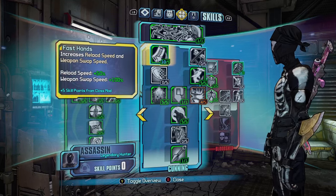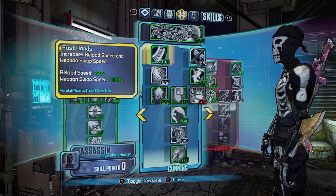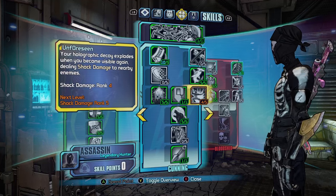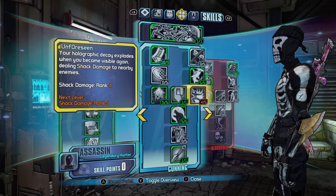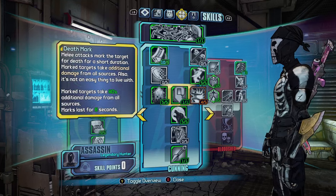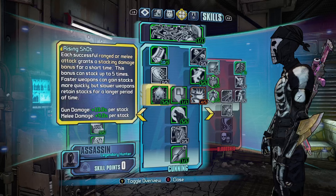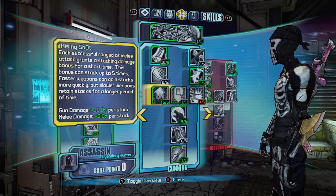In the middle tree we have Fast Hands, which increases reload speed by 50% and weapon swap speed by 100% with the class mod. Then Ambush, which increases damage by 20% when attacking from behind. Unforeseen, which deals shock damage to nearby enemies when you deploy your decoy. And Death Mark, which marks an enemy and you deal an additional 80% more damage to them for 8 seconds. Rising Shot gives an extra 10% gun damage per stack and 9% melee damage per stack.